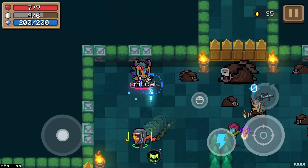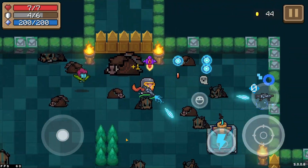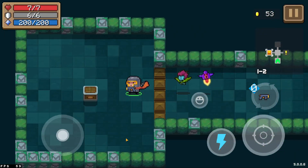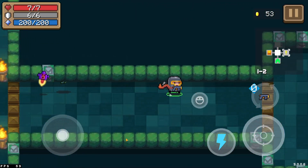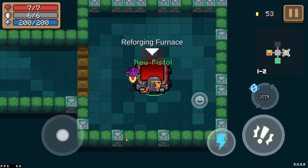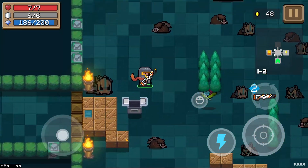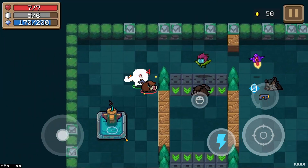Oh my goodness, die already! That actually scared me. Now we've got plenty of money — let's hope we get something good. Oh, I haven't seen this weapon in my entire life — nice! It does consume a lot of energy though, so I'll just use it on bosses.